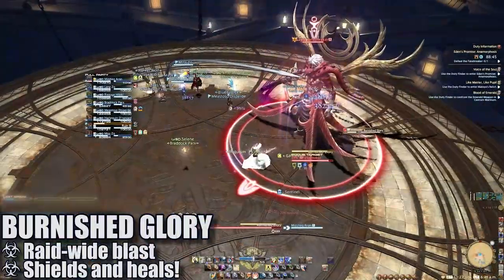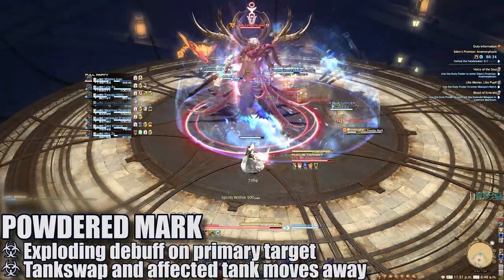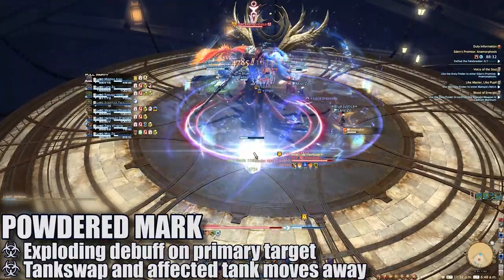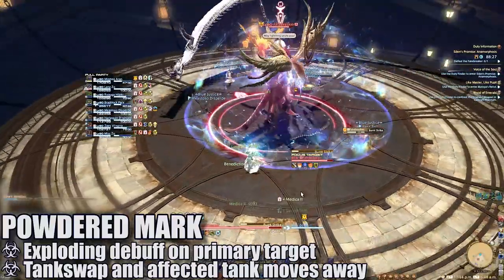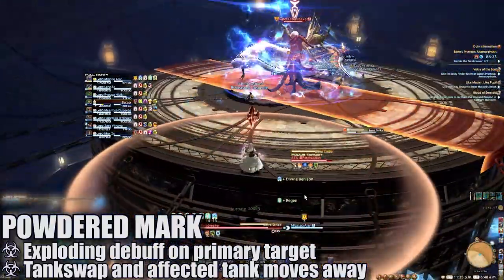Burnished Glory will deal high raid-wide damage — shield and heal as necessary. Powdered Mark will target the primary target with a debuff that will explode in a wide circle at the end of its duration. The other tank can provoke here to allow the exploding tank the freedom to move away from the rest of the group.